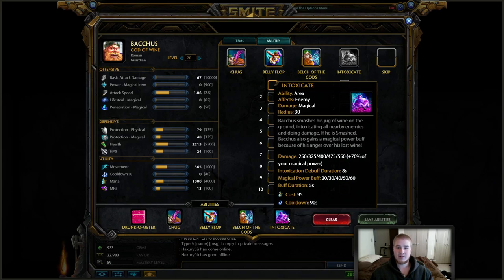Level up your Intoxicate whenever you can. It is one of the best ultimates in the game for a support, after probably Geb and Sylvanus. It does a lot of damage, it gives you a magical power buff if you're smashed when you use it, and it's got an Intoxication debuff — a unique debuff in Smite that lasts for 8 seconds, the longest duration CC in Smite. It makes everybody all wibbly-wobbly and they can't do anything. If they bead out of your Intoxicate, you have a stun on your Belch of the Gods and a hard knock-up on your Belly Flop. It's a very great skill set for Bacchus. Alright, let's head into this game.